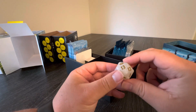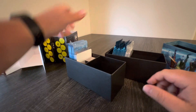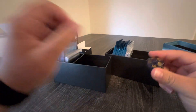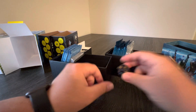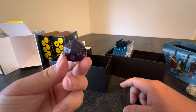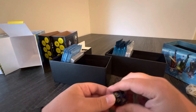Here's the one from the regular March of the Machine — it's kind of cool, actually, I'm going to keep that. I'm going to separate the die. And here's the Aftermath one. It's got glitter — it's really hard to see, but when it's in the light you can see it's all glitter inside. That's kind of cool.